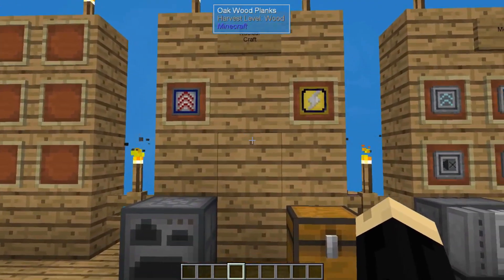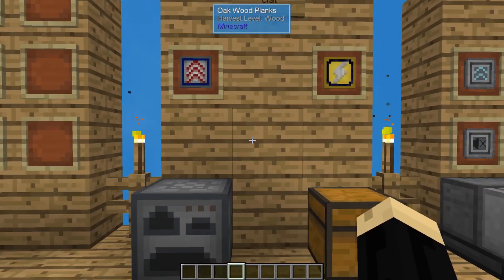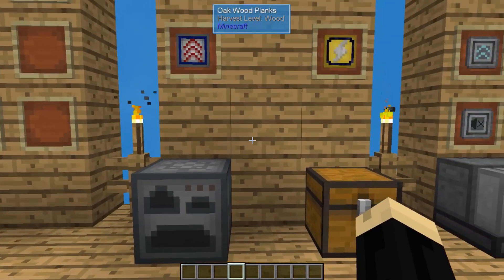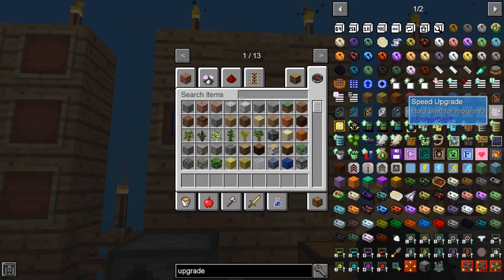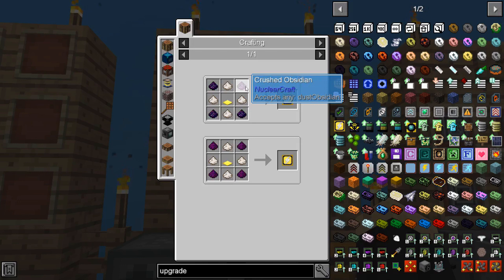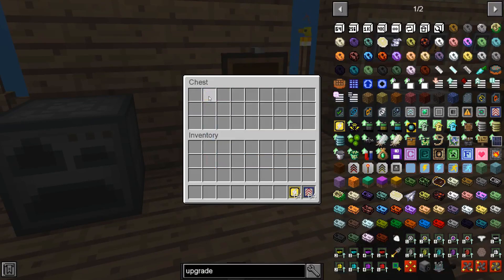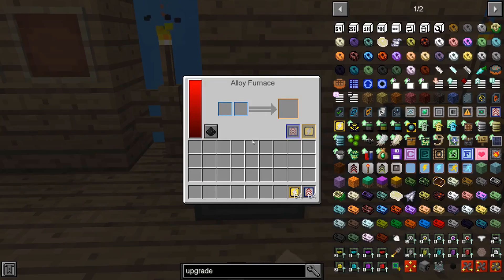So Nuclear Craft we're going to start with first. Looking in here you'll see there are two of them — one which is a speed upgrade and one which is an energy upgrade. Just to show an example, I've grabbed an alloy furnace, which is one of the components of Nuclear Craft itself. Making them is very easy: for a speed upgrade it's just going to be some lapis, redstone, and a weighted pressure plate. For an energy upgrade it's going to be a form of obsidian dust or pulverized obsidian, crushed quartz, and a gold weighted pressure plate. A speed upgrade literally makes the machine work faster — it's just going to process whatever you're trying to do in a much quicker route.